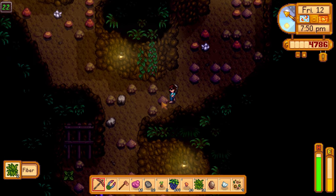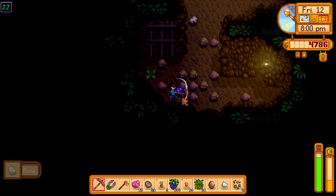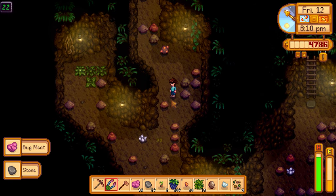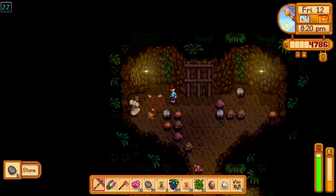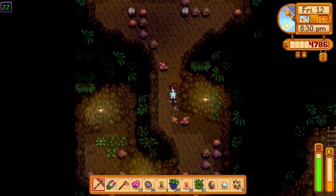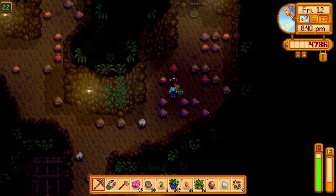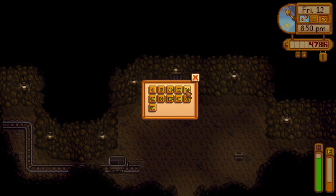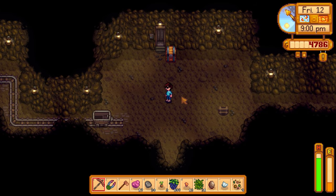Found an amethyst - might give it to Abigail for relationship points since we haven't given her anything in a while. Getting swarmed now which is great. If I could hit a skull level where you can't leave until all enemies are killed that'd be ideal. Using the bug head weapon to kill actual bugs, which is a little ironic.